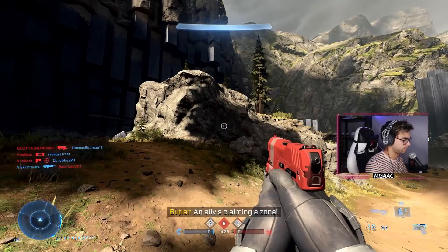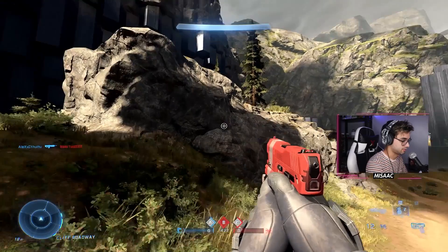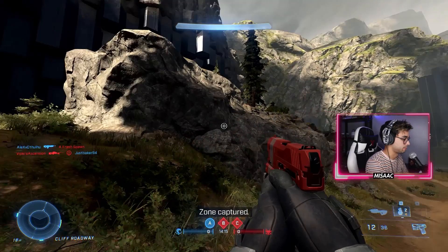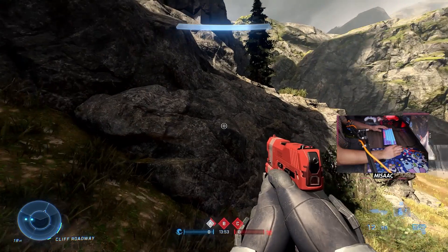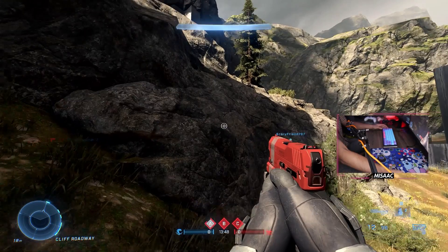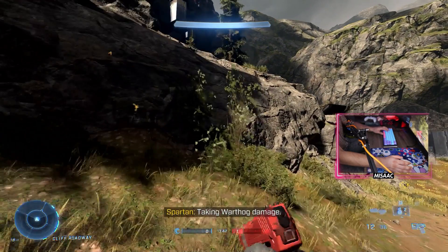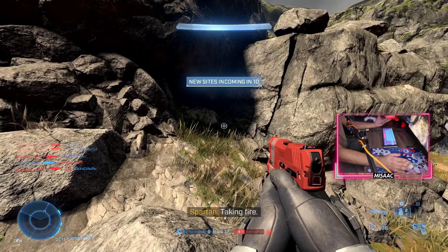The keyboard inputs are perfectly fine — the issue is actually the mouse turning. Right now I'm doing a complete left-to-right full range motion and it's just bumping into the edge of the screen. This is me going full speed left and right — it should let me turn as far as I can go, but as you can see it just bumps into the edge of the screen. It doesn't work. Keyboard inputs — sliding, everything on the keyboard side — seem to be working as they're supposed to.